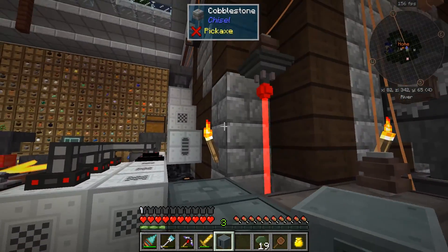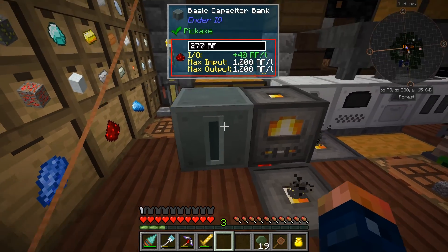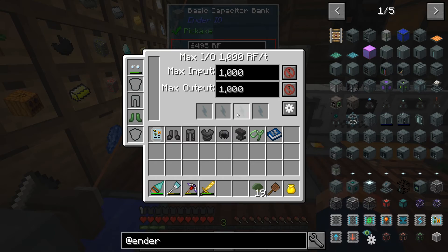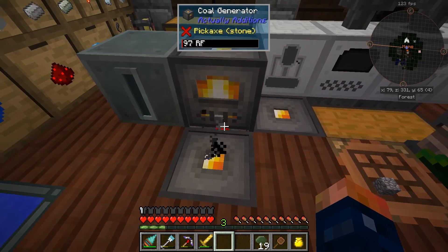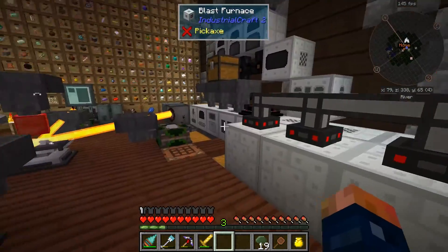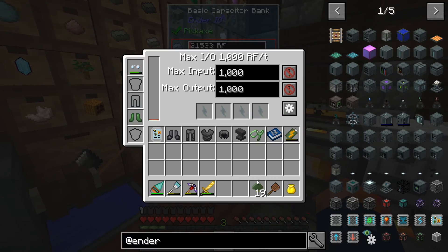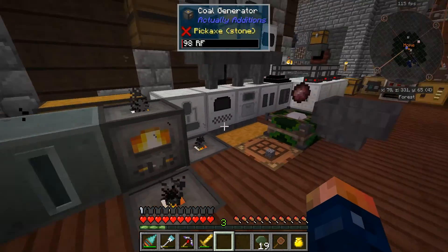We can make ourselves a basic capacitor bank and hook that up - probably next to these generators. It looks like we're gaining 31 RF because this is running. Probably if I shut this off it'll charge a lot faster. I'll put the battery in here because it's not going to charge very fast over there. As you can see, that is filling up quickly - now all the power is going into it.